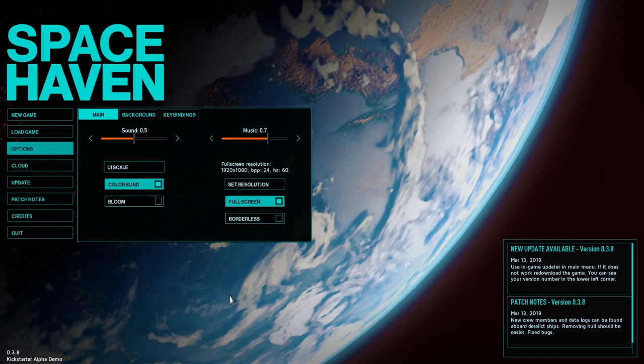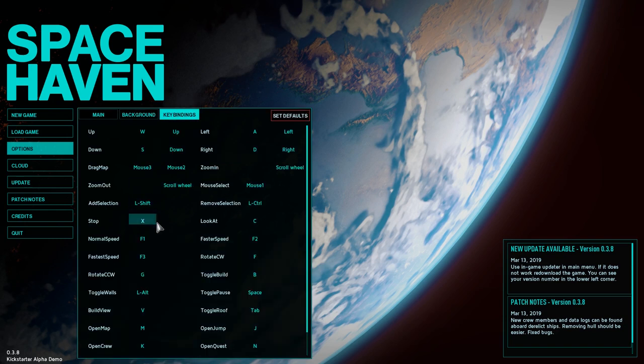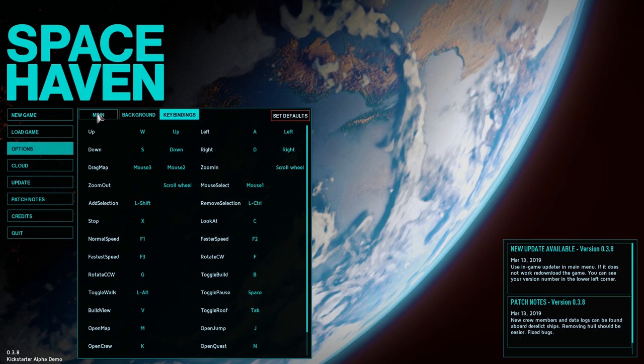This does not have everything that the game is going to have, so we have to keep that in mind. We might find some bugs and there will be some missing features, and that's okay. We're just looking at what they have so far and getting excited about what they're making. I'm satisfied with the options menu — they've got everything I would typically expect. There's nothing about screen shake, but I don't think there'll be screen shake in this game.